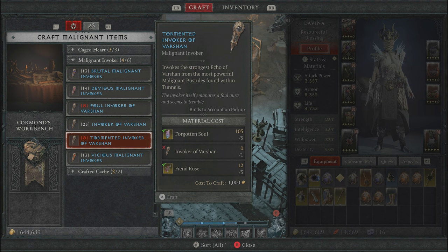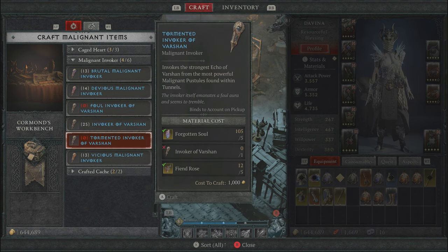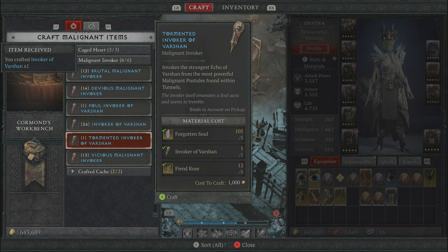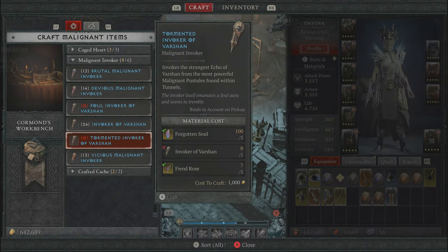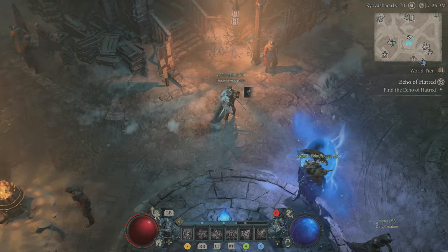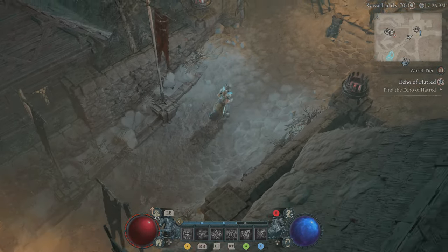To craft the Tormented Invoker of Vershawn you need Fiend Rose, an Invoker of Vershawn - which you already know how to craft - and don't forget the Forgotten Souls. In order to get these materials you need to farm Hell Tides or Nightmare Dungeons, but for Forgotten Souls and Fiend Rose specifically the best way is to farm Hell Tides. It's a lot of farming to craft this Tormented Invoker.